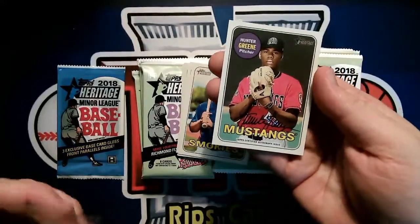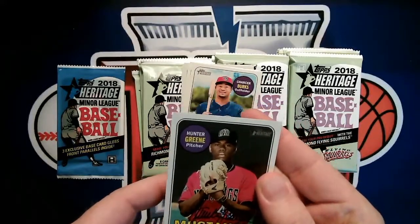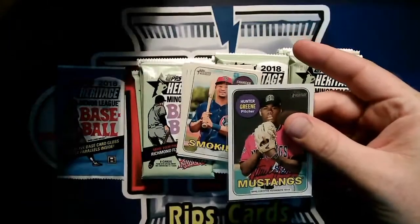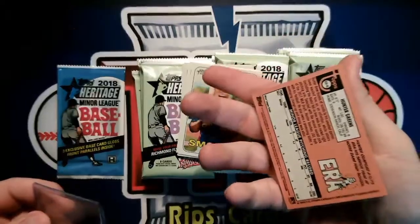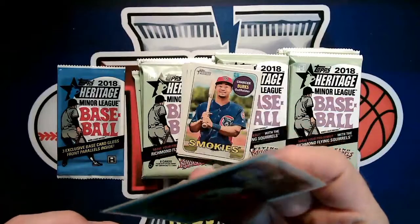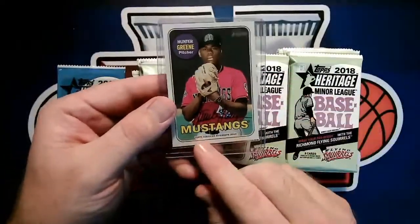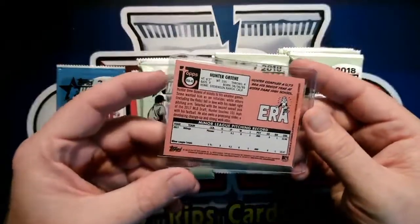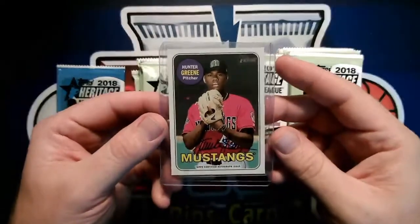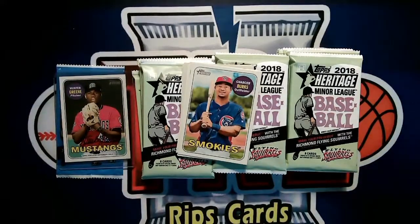Whoa — that is actually a really good on-card autograph! That's probably one of the better ones we could have hoped for. Let me get that in a sleeve immediately. That is Hunter Green — he was the number two overall pick. Wow, first pack! He throws really hard, was projected to possibly be the number one pick, and went number two to the Reds. Top certified autograph issue — Hunter Green. If it wasn't going to be a Royce Lewis, that's about as good as we could get.